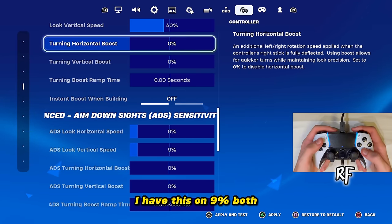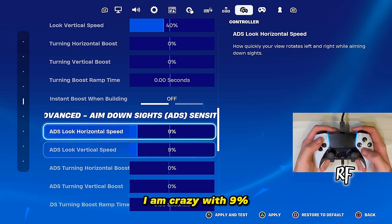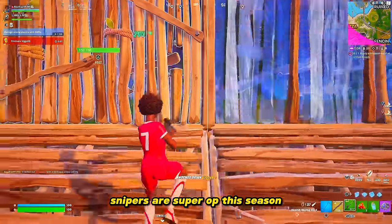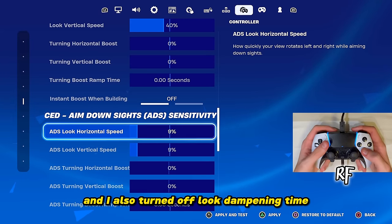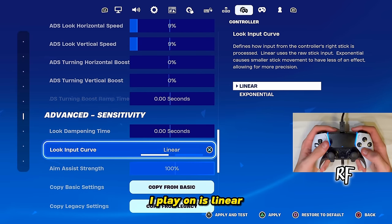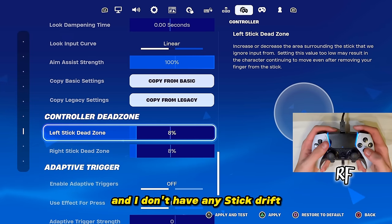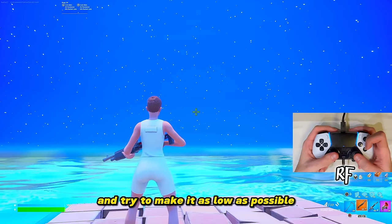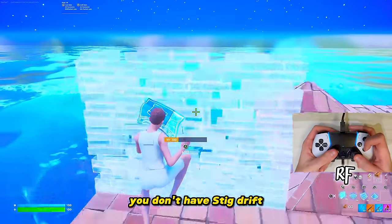For ADS speed I have both on 9% — this lets me hit all my AR shots and also get headshot snipes with the snipers, which are super OP this season. For ADS turning boosts I've turned all of those off as well, and Look Dampening Time is off too — I just want to be consistent with no boosts or dampening. My input curve is Linear, which is easy to learn and a solid choice. For dead zones I play on 8% and have no stick drift. If you have stick drift, raise it slightly, but keep it as low as possible.